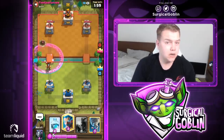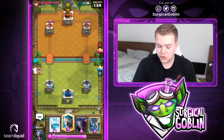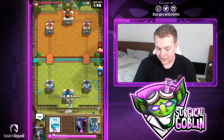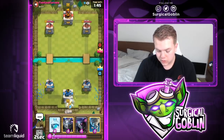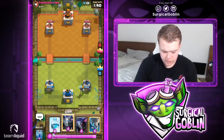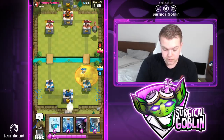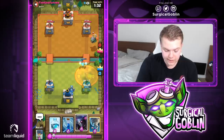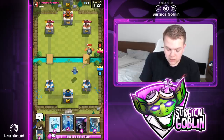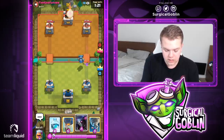If you cycle really quickly, the next card in hand always takes a little while to come in. Anyway, he goes with his inferno dragon, so I'm pretty sure this is mega knight — he has all the cards of a mega knight deck. He also has snowball, no zap, which makes this matchup even worse for us since we don't have inferno tower. Let's go with a PEKKA in the back.